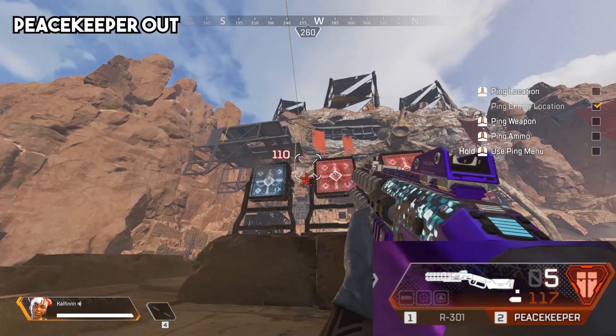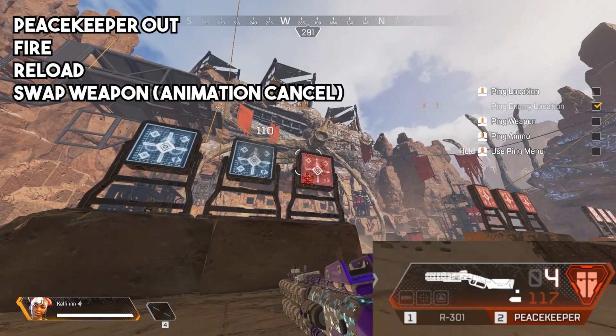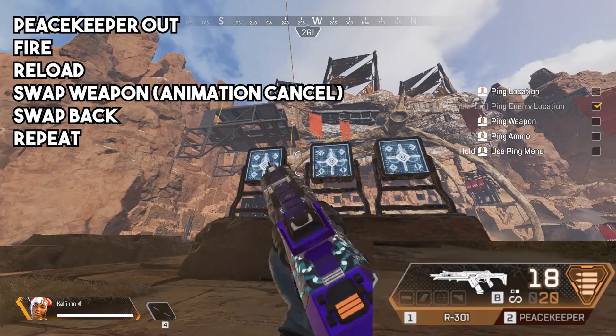While having the Peacekeeper selected, fire, then reload, animation cancel the reload by swapping off to your other weapon, swap back to the Peacekeeper, and then repeat that process.